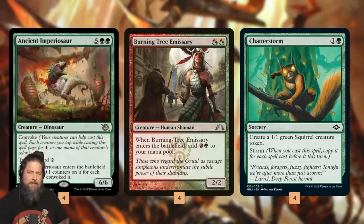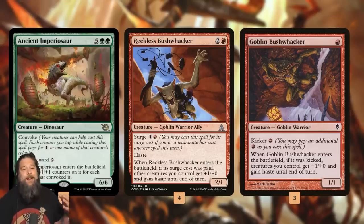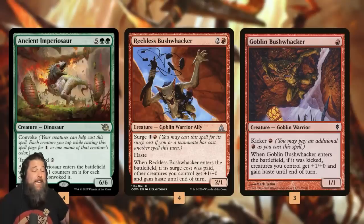So Burning Tree Emissary being green, and Chatterstorm making green Squirrels, is super relevant to the plan. Once we make a bunch of tokens and cast our Dark Rituals and get Ancient Imperiosaur on the battlefield, we can just pass the turn and untap next turn and trample over for lethal. But when things go well, we can use a Reckless Bushwhacker or Goblin Bushwhacker to give the dino haste, swinging for 21 trampling damage right away.